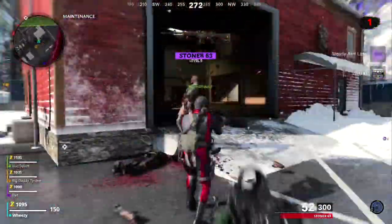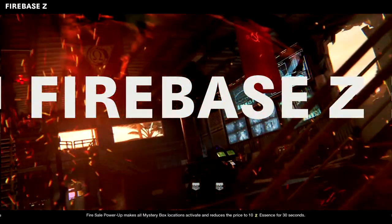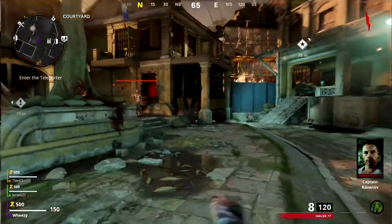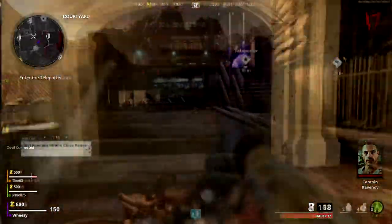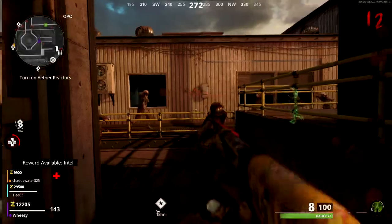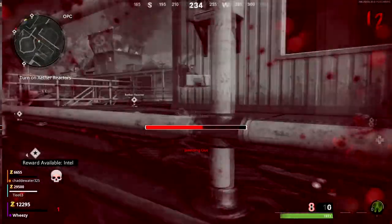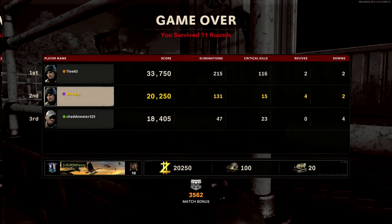The way I introduced this video is: this is, in my opinion, the best way to rank up using zombies, not necessarily the absolute most efficient. First, let's talk about Firebase Z. This is what you would probably consider the more traditional Call of Duty zombies mode, in that you've got an area that you're defending from zombies for waves and waves. It's the same basic concept as zombies in previous games, where you try to survive for as long as you can from waves of zombies, and they get more and more difficult until eventually you die.